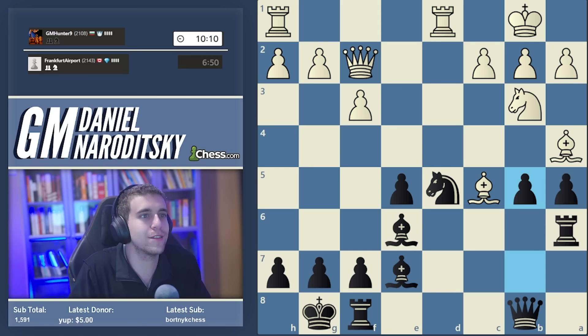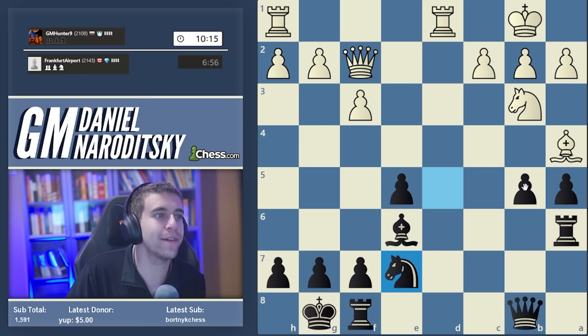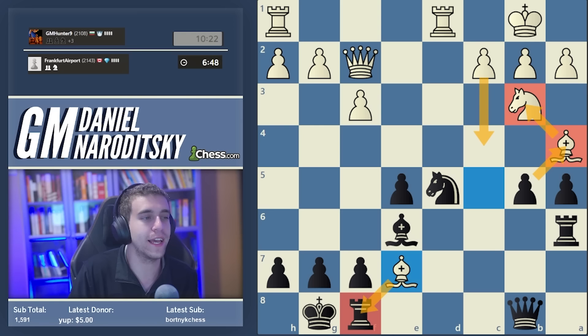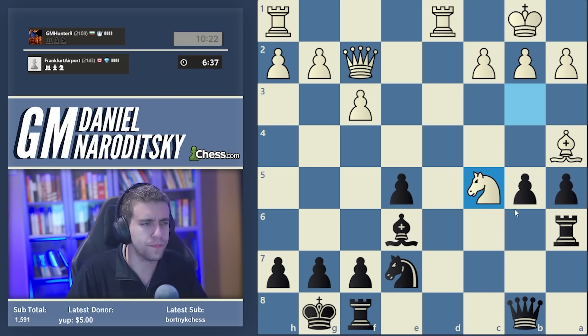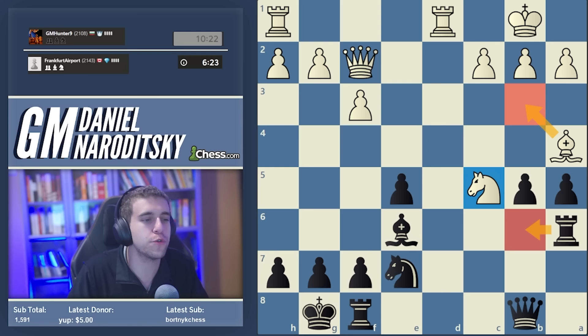I'm not deliberately obfuscating my thinking - this is genuinely incredibly complex and our opponent is dodging all the minefields beautifully. We have to play knight takes c7. I don't even spend time considering b takes a4 - that was the exchange sac, b takes a4, bishop takes f8, a takes b3. I think White has the winning move c4 there.